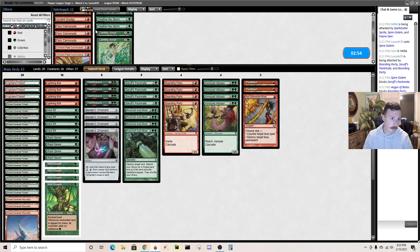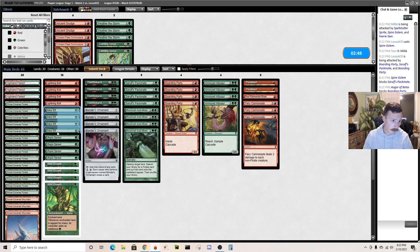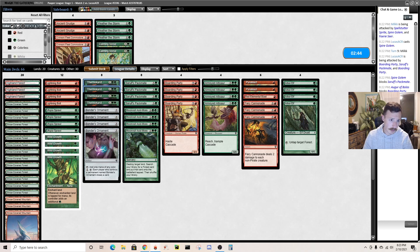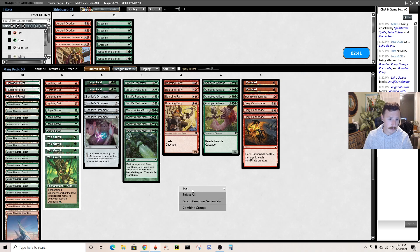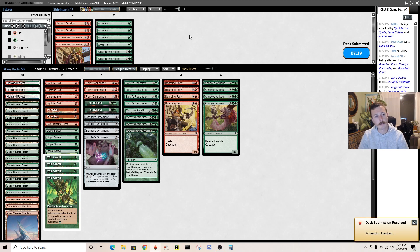Same sideboard plan. Definitely want these. Acid Moss costs more mana - not even necessarily that big of a downside. I don't think I want Weather the Storm in this matchup. I think I'm supposed to be Cannonading and Pyroblasting. Let's go game two.